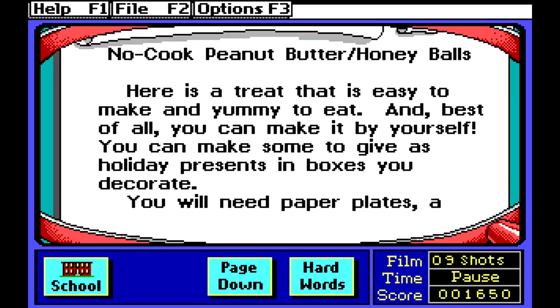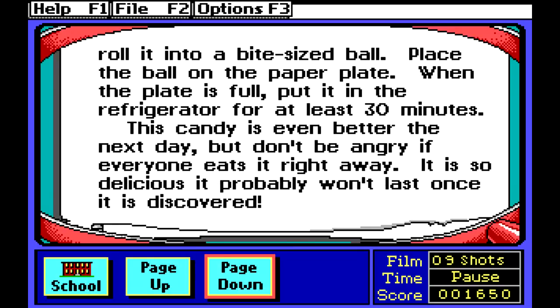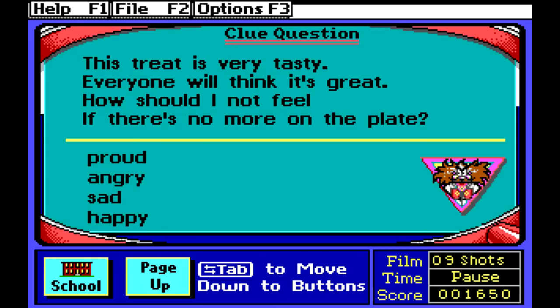No-cook peanut butter honey balls — here's a treat that's easy to make and yummy to eat, and best of all you can make it by yourself. You'll need paper plates, a large bowl, a wooden spoon, peanut butter, honey, and dry powdered milk. Is this a real thing? Someone make this — but please don't hurt yourself. Put the right amounts of ingredients together in the bowl, stir everything until it's blended, take a small piece of the mixture and roll it into a bite-sized ball, place the ball on the paper plate, and when the plate is full put it in the refrigerator for at least 30 minutes. The candy is even better the next day but don't be angry if everyone eats it right away — it is so delicious. Someone make that. It's very tasty, everyone will think it's great. How should I not feel if there's no more on the plate? I think 'angry' was the answer — we remembered!